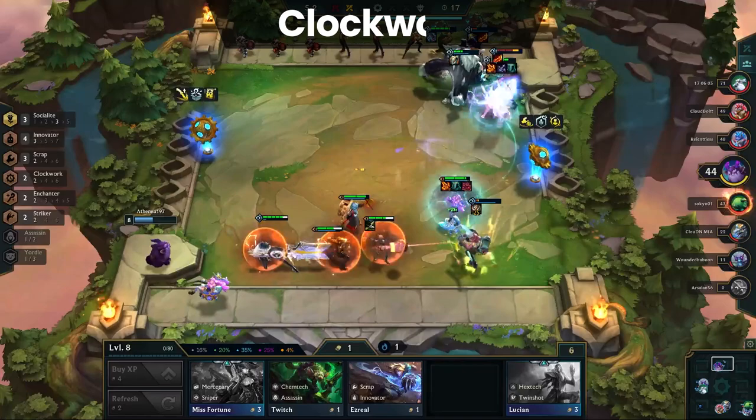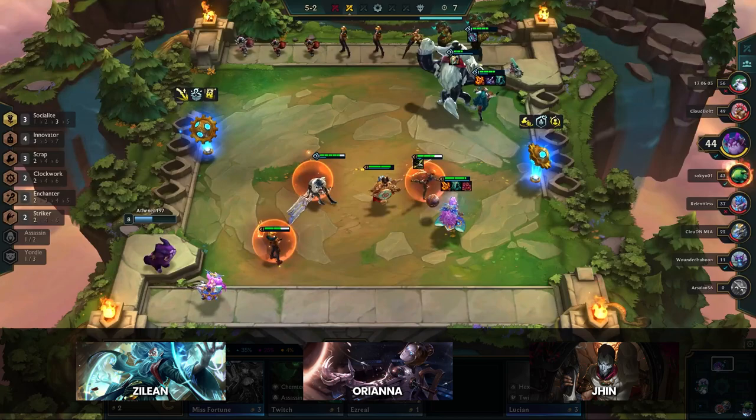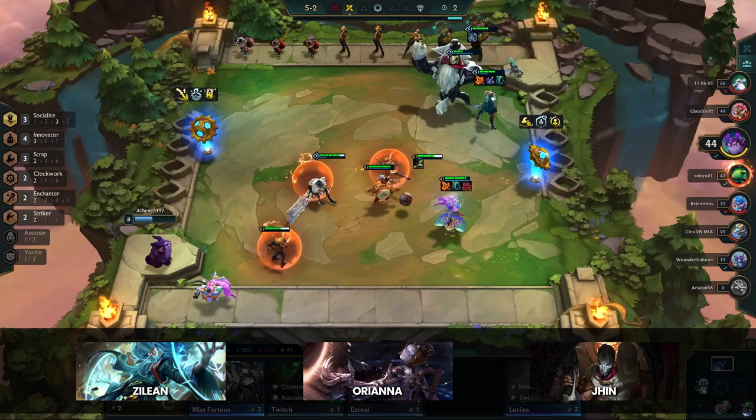Largely thanks to Innovators, Clockwork has become one of the more consistent synergies in the meta. But it's always been on the cusp of S tier in the mid-set, so it's really no surprise seeing it go up in value. Orianna and Zilean add a lot of depth to the trait while Jyn gets tossed in for a bit of extra damage, and Camille is the perfect Clockwork when playing Draven.